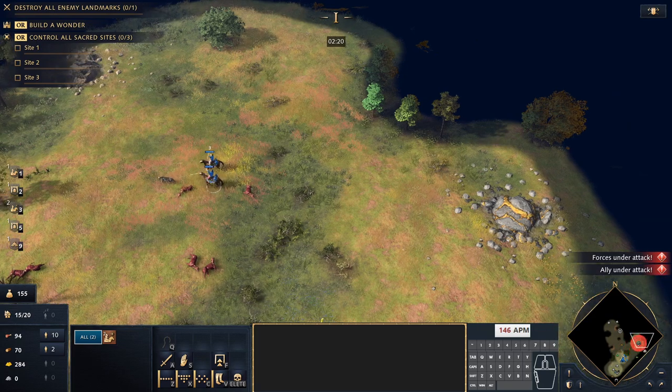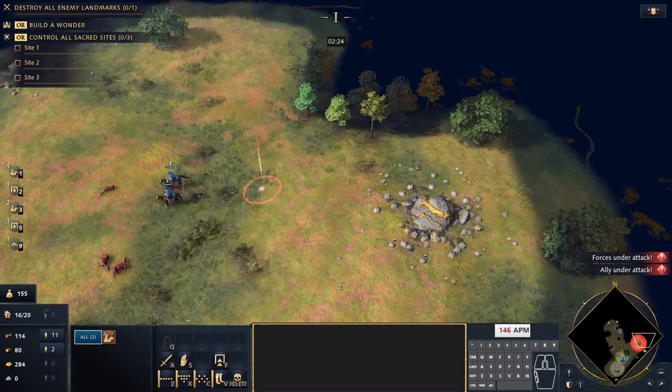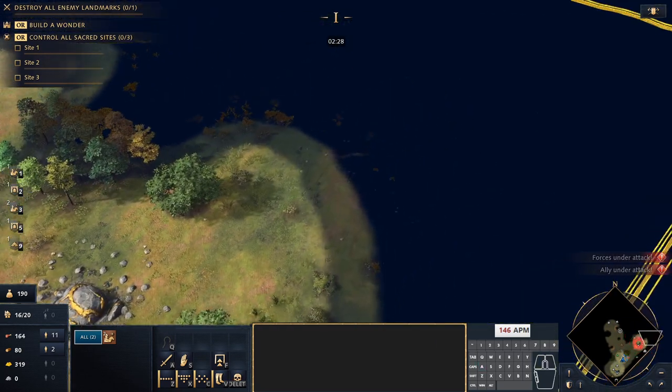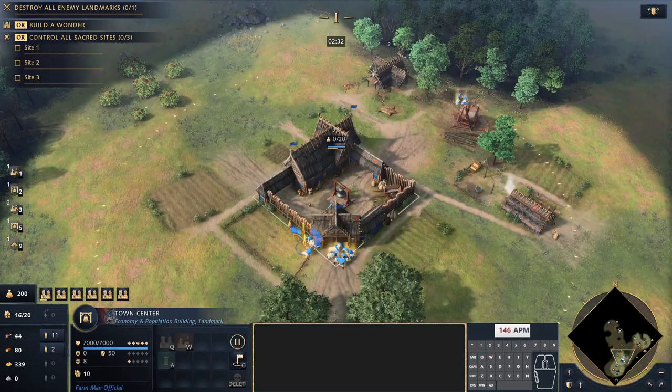All new villagers from the town center all go to food — that's right up until castle age — and I've done that on purpose because we want to keep the build as simple as possible. We don't want to have to be changing the waypoint of our town center every so often, especially when we're microing three scouts.